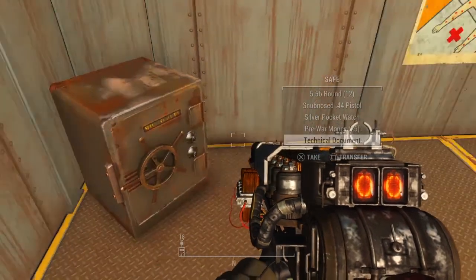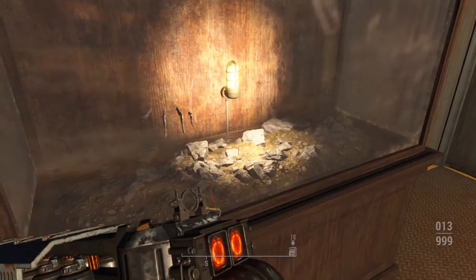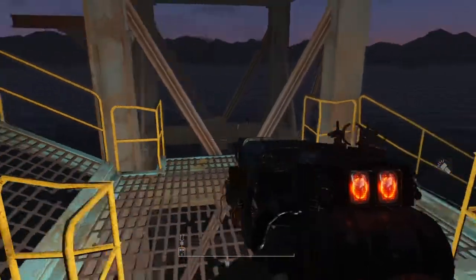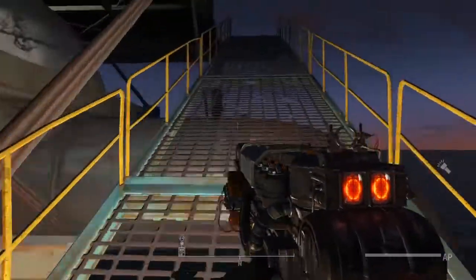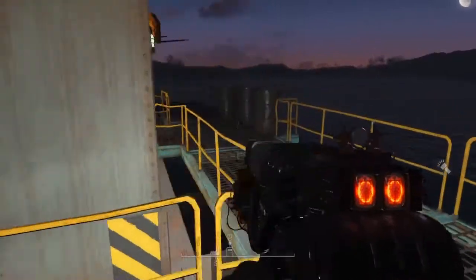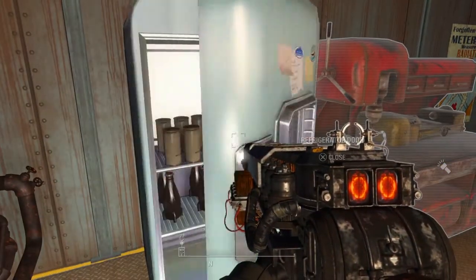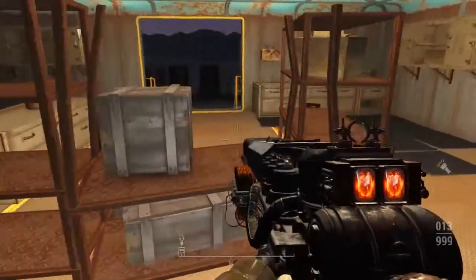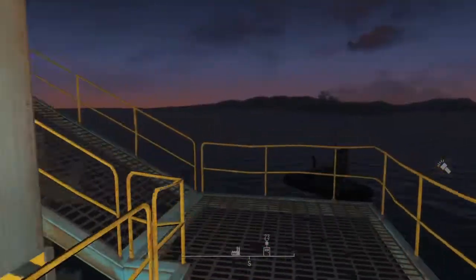I haven't seen a workbench yet but I also haven't really looked for one — it's probably up here. Yes, there's our workbench. Pretty good stock of stuff here. I haven't seen any enemies, so I'm assuming this is fairly safe. Let's put away our gun. I do hear a cat — I hear a meow. Let's go ahead and head up.